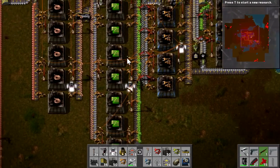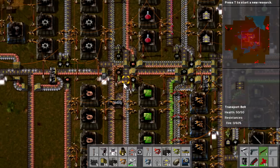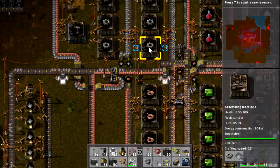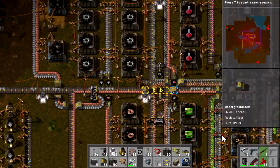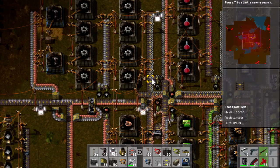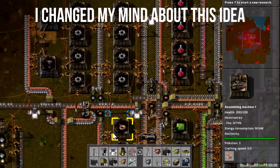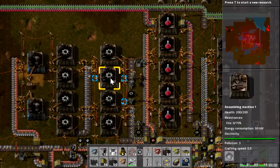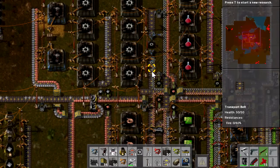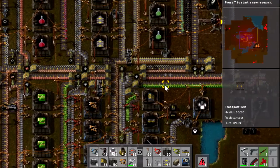At some point we're going to redesign a lot of this. I see a lot of other setups where people only put one material on the tracks on both sides and use splitters to divide things up rather than smart inserters. One of the things I like to do is add a buffer to the output - that would consist of an inserter on one side, a chest, and then an inserter on the other side. We can let that chest fill up so when items are suddenly in high demand we've got a much larger buffer. For now though we need to focus on making batteries and collecting oils.